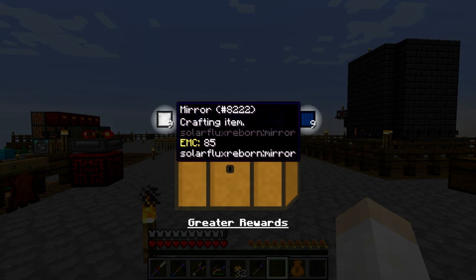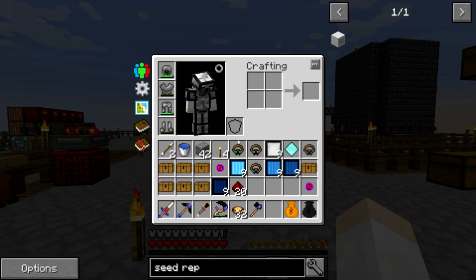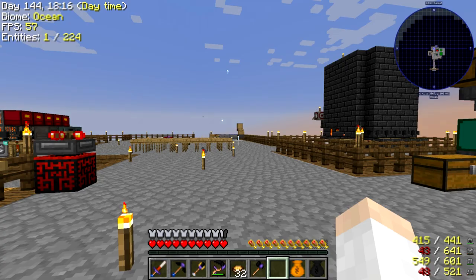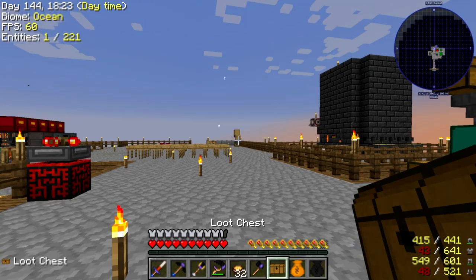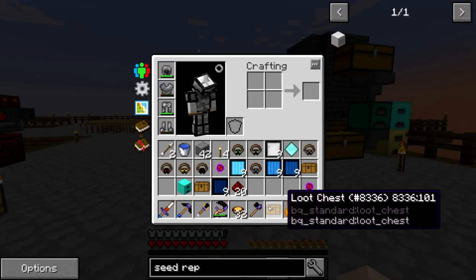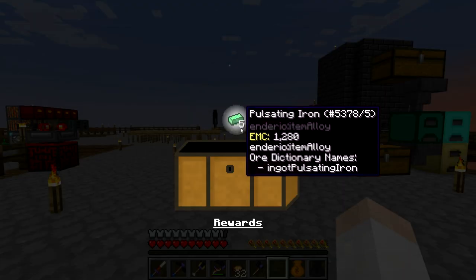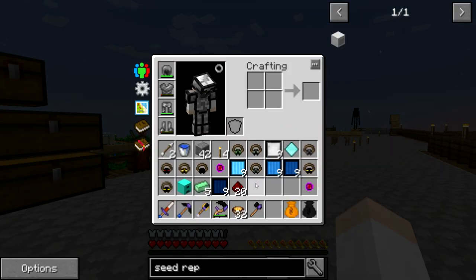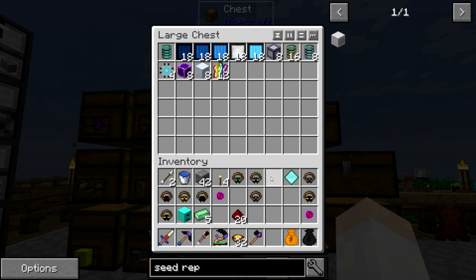More photovoltaic cells — that'll be good because we need more power. Another greater ring of experience. Enderman charm, blaze charm, spider charm — we got a lot of charms. Diamond furnace — we got one already, but still useful. We actually have an energized furnace over there. Magma cube charm — we're going to have all the charms, guys. Pulsating iron, magma cube charm again. I really think the fluix blocks are the main thing we got — that's really good. And like I said, more photovoltaic cells because we need more power.